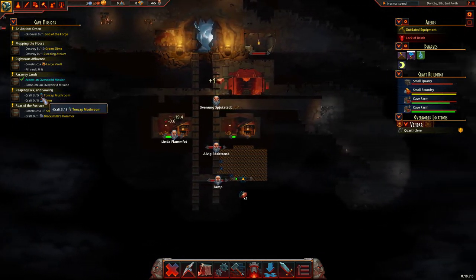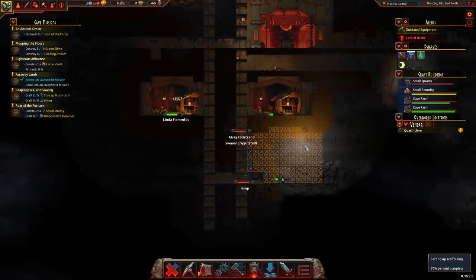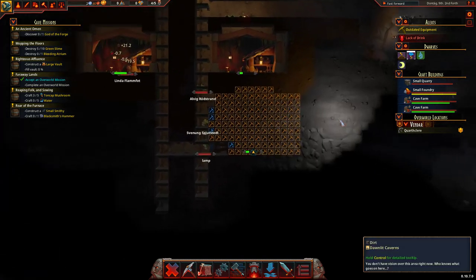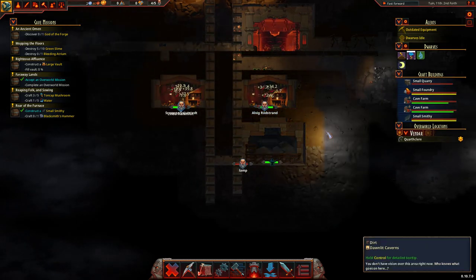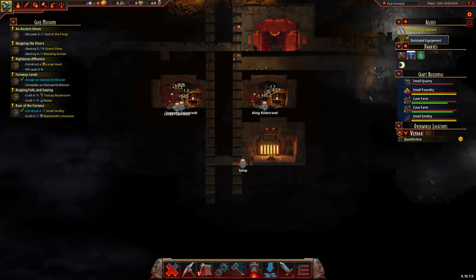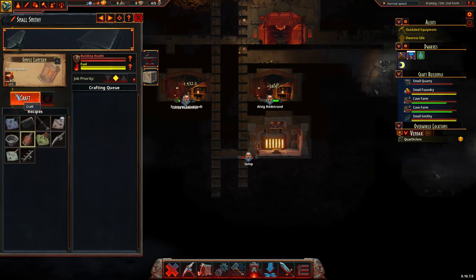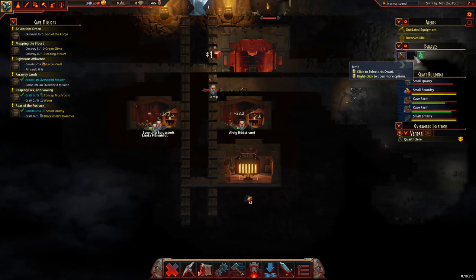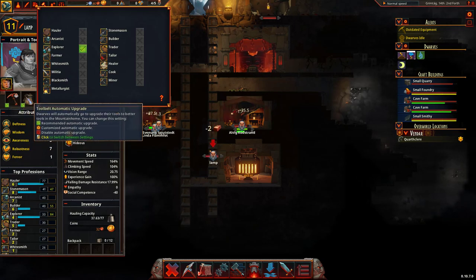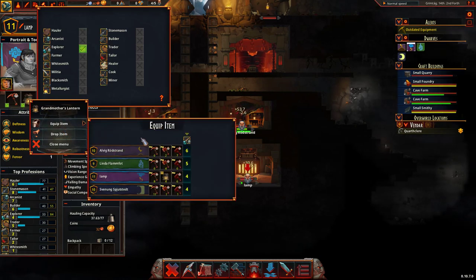Once we do this mission — craft mushrooms, craft water — we'll get all that done. Let's just speed things up while this is happening. We're still low on money but we're not using up a lot of money at the moment. They're probably a bit sad but it's fine. Blacksmith — that means we can make a simple lantern. What's the range? Vision range is 15 on those. Is the vision range really bad on this lamp? It doesn't tell me — it's annoying.